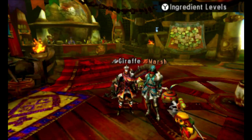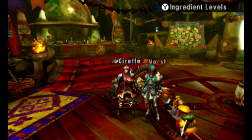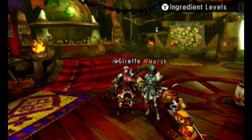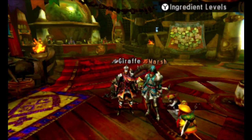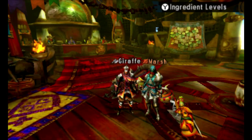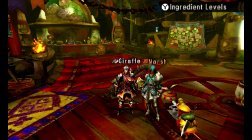Hello everybody. It's me, your favorite Giraffe Factory, and I'm back with some more Monster Hunter 4 Ultimate. This is a new series I'm going to be doing with Marsh, and we are going to be playing through the offline story mode in the Gathering Hall — the one where you can go online and meet random people or play with friends. You can also play locally with friends.